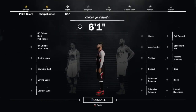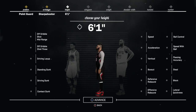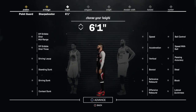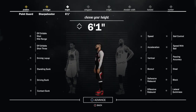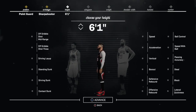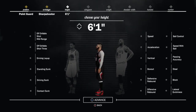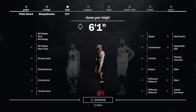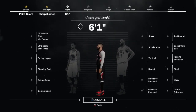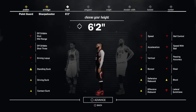Now for height — you have to have an 84 ball control at the park in order to speed boost. With a 6'2" sharpshooter, you have a 79 ball control, but if you put a boost on playmaking, you do get an 84 ball control, so that lets you speed boost. I was debating between 6'1" and 6'2", but 6'2" is definitely the way to go — you want that extra inch for sure.